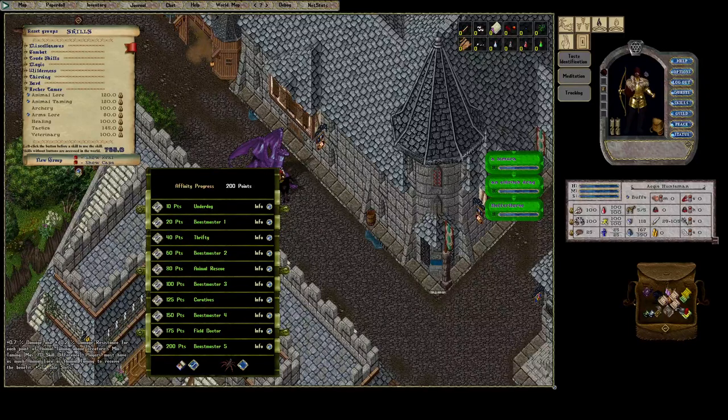You also get 5 stable slots to unlock for stable space, which is really helpful. Then your level 2 ability is Beast Master 1, which gives you 4% damage and 1% damage resistance. You also get achievement points by unlocking the Beast Master levels, and another 5 stable slots.